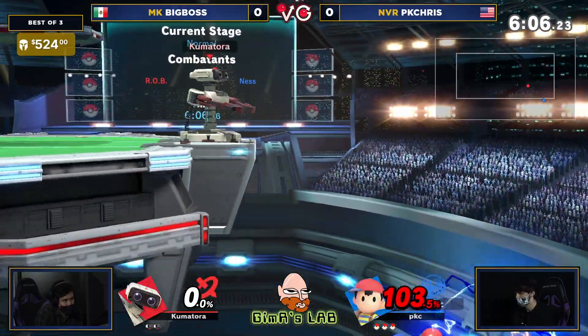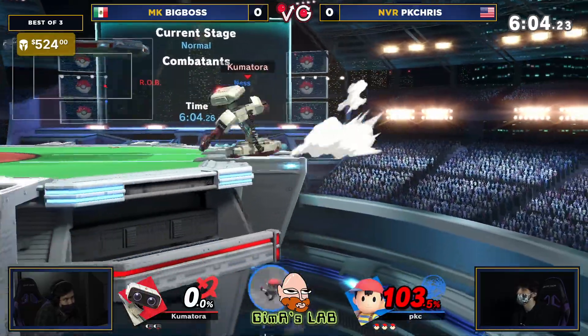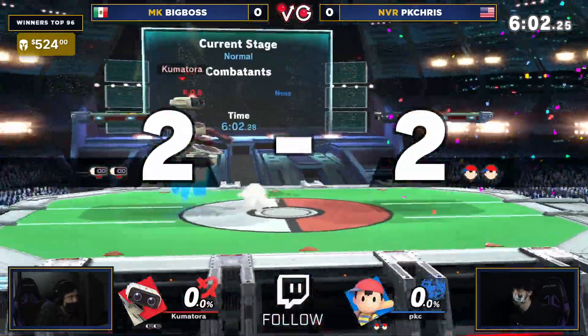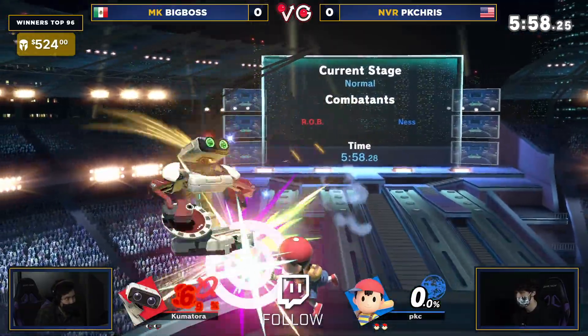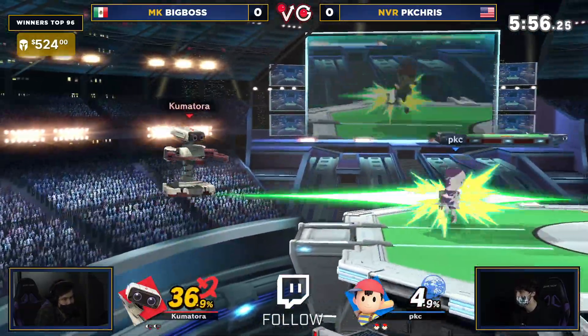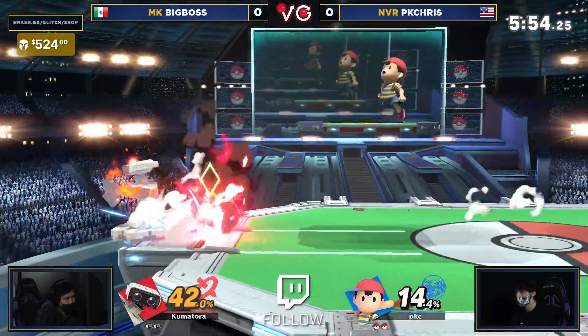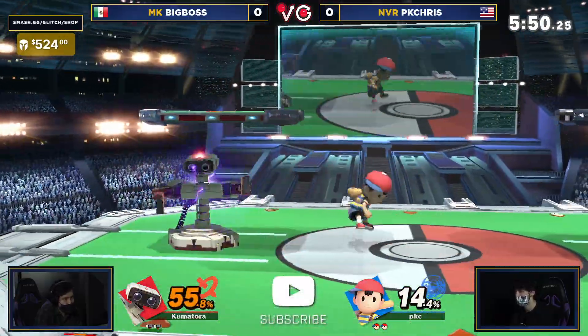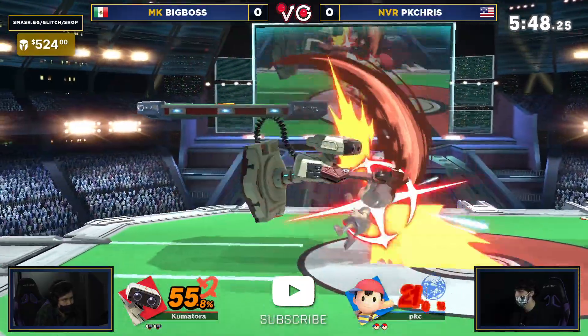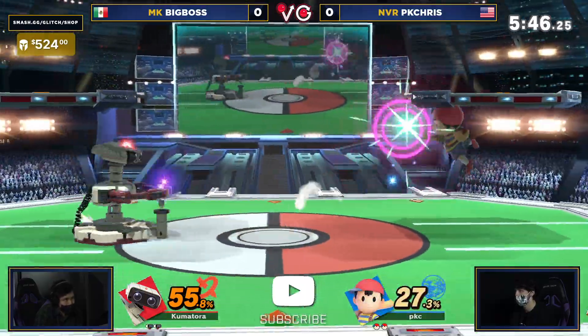There are so many situations where Rob will use the gyro to control space. Using the fair to clank it out, the down air connects, but the fade back — a little too far back on that fade, really doing that because of the respect for down air. What an up air momentum string there — that was really, really well put together. I don't think there's anything PK Chris could have done there. He's either taking the hit or missing the ledge. Well played by Big Boss, and dead even heat here.